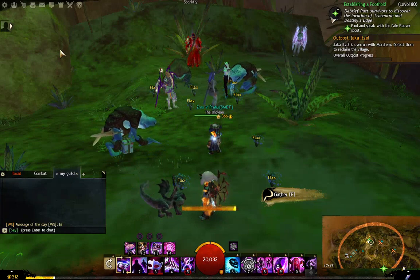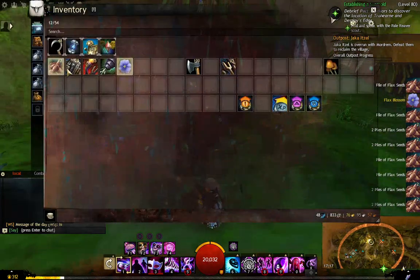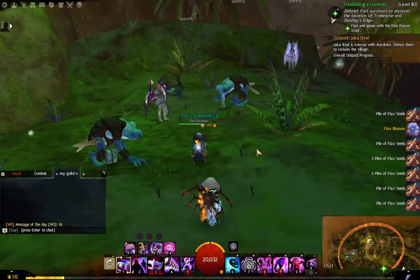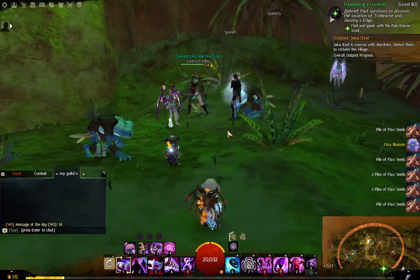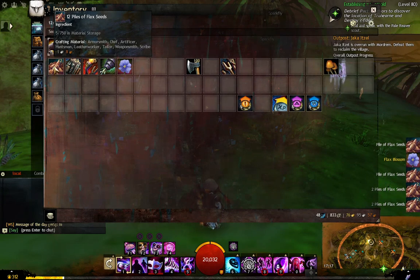Now you can do the spot once per day and you can do it on all your toons. Like me, I've got ten, so all I've got to do is log out, change my character, log back in, and then I can harvest an additional twelve flax seeds — sometimes you get ten, sometimes you get fourteen.